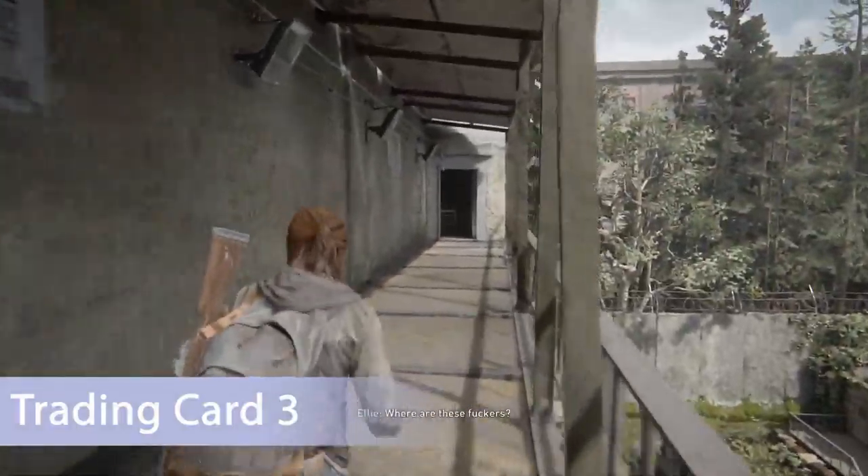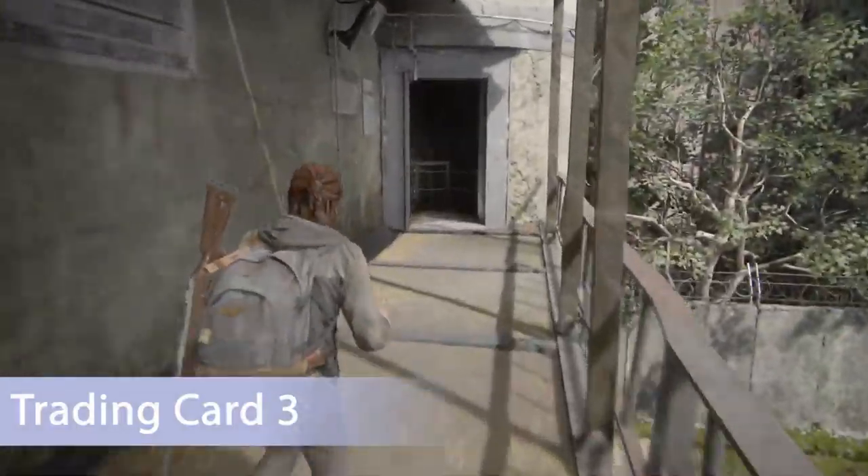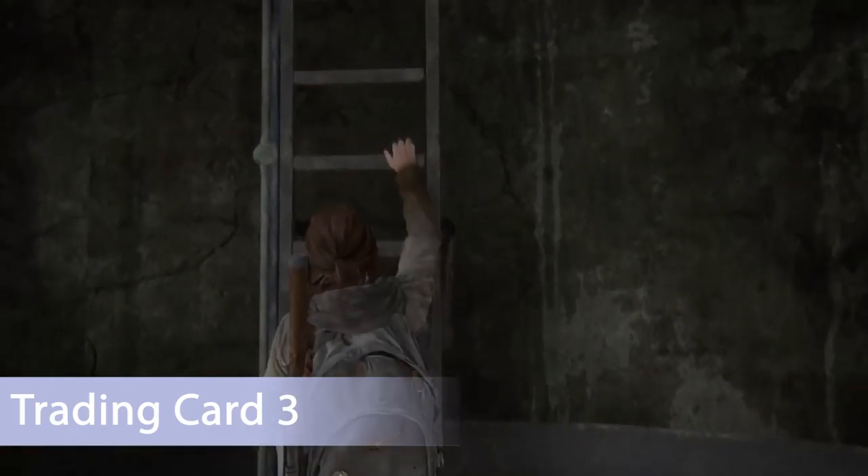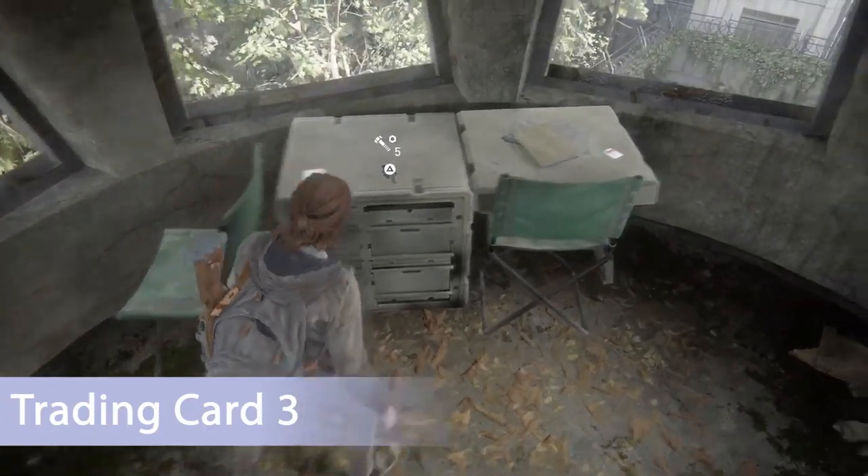Once you solve the obstacle course which is the main gate, make your way down the bridge. There's a tower over here with a ladder that goes down, but before you do that there's a ladder directly to your left — climb that and trading card number three will be up here on the desk.